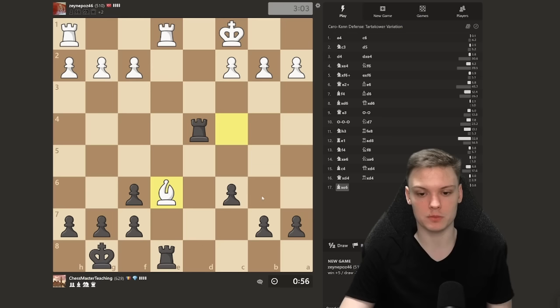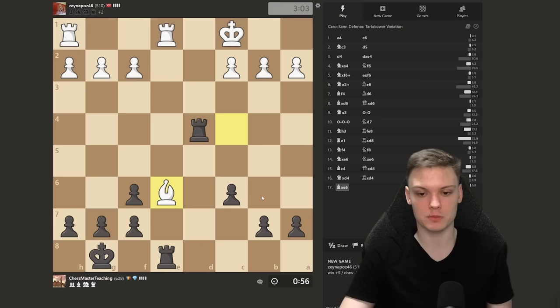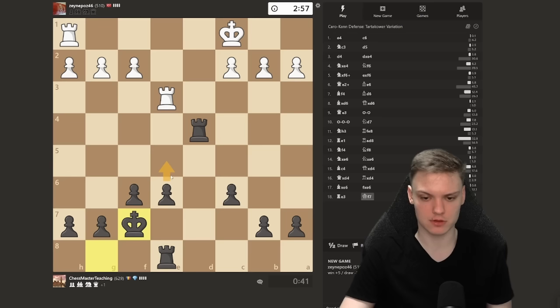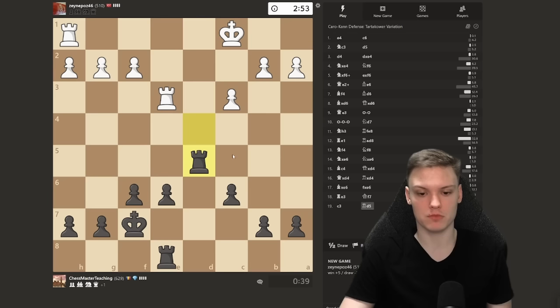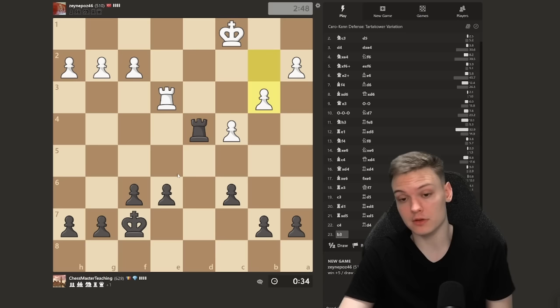We have such a solid position with huge pressure on the d4 square — he's literally forced to play c3, which he did not. What does this mean? Now we just take. In case of c3 we had the choice between Queen d5 or even pawn to c5. But on this, it's time to show the school of Caro-Kann: winning one pawn and then literally trading all the pieces. Take with the rook, hoping he takes so we can improve the pawn structure. Ideally, take with the pawn to repair the pawn structure. Now we have a clean extra pawn.